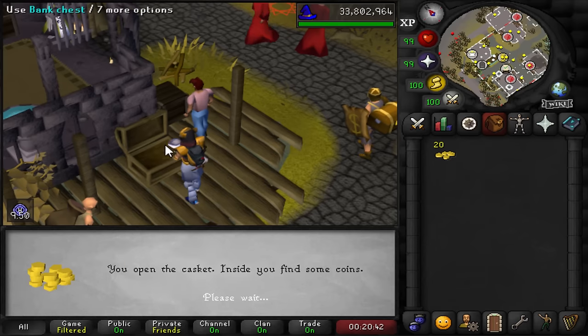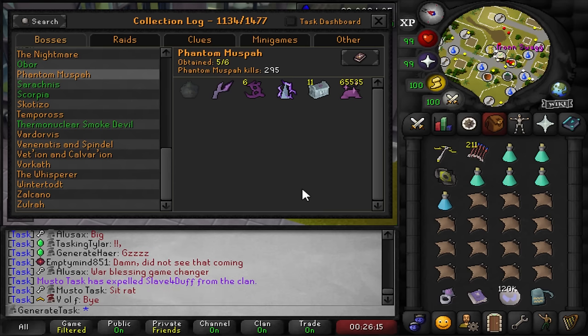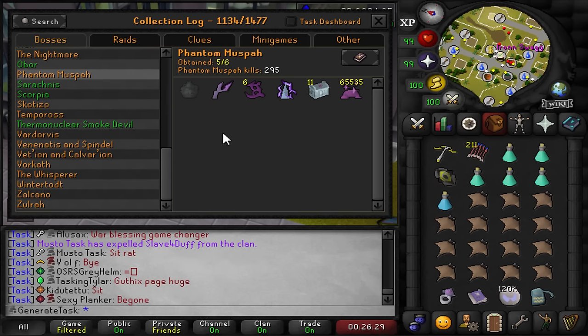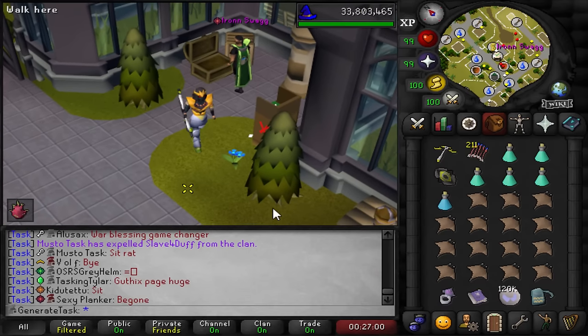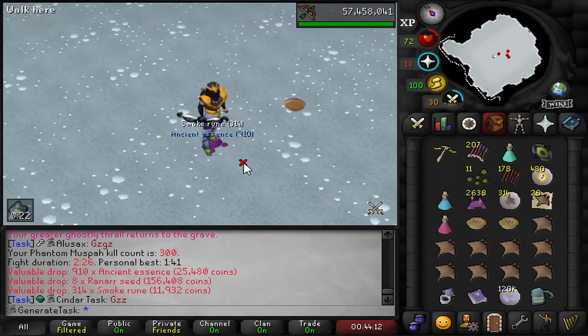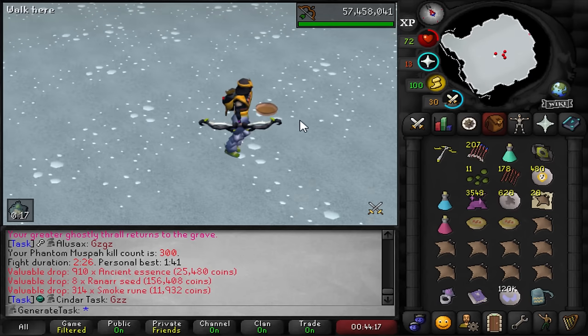The plan is to just camp muspa to start this task and grind until I either get the pet or 2,500 total KC to reach the pet drop rate. After that I'm going to do boss slayer and probably get some aviancy tasks along the way to do some Cerberus to get that masori mask fortified. Just doing the range-only method and we can also use the ring of shadows now to get there straight to muspa. Five kills in, we're up to 300 total KC - obviously still getting great drops with all the ranarr seeds.